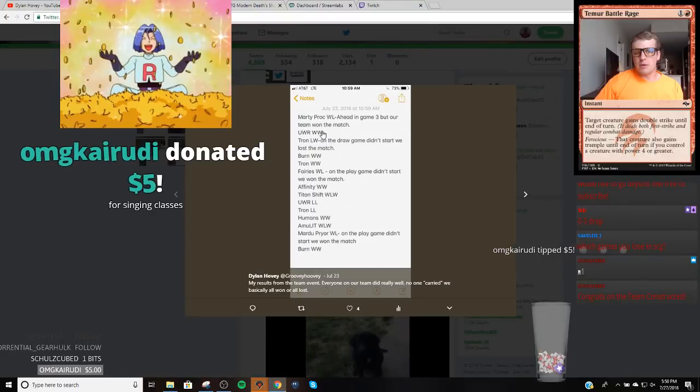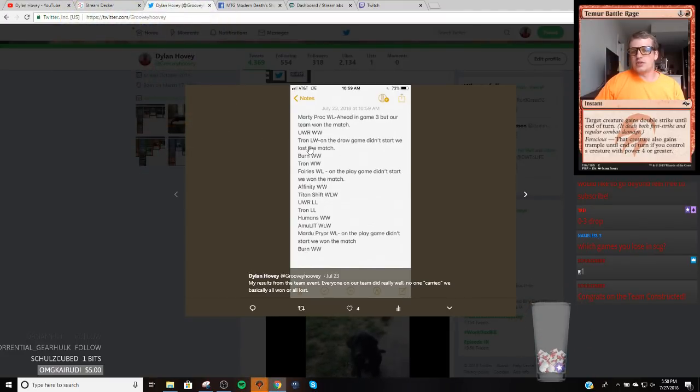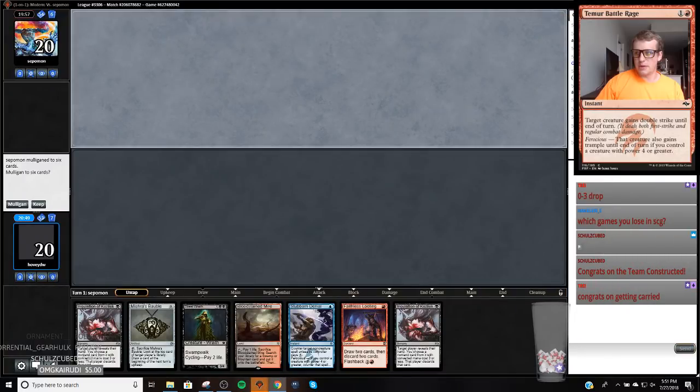I beat Blue-Eyed Red. Tron — I was going into game three against Tron on the draw, I think I likely would have lost that. Burn beat Burn, beat Tron. Didn't get to play game three against Faeries, it was on the play. Beat Affinity. Beat Titan Shift. Lost to Rossum. Lost to a Tron deck that top-8'd. I beat Humans, I beat Amulet — this was Daryl Ayer's team, they ended up top-8ing two. Against Mardu Pyromancer I won, lost, and was on the play for game two — we didn't get to start. And then I lost to Burn and lost in the top 8 to Tron.